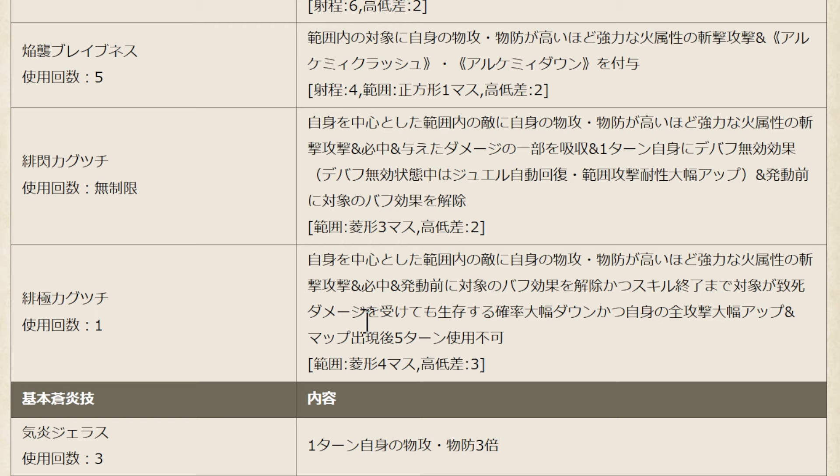The most powerful skill he has — skill usage is only 1, and it can only be used from turn 6. As you can see, turns 1 to 5 it cannot be used, so beware. It's 100% hit, and this skill will reduce the enemy's guard status. So just in case the enemy's guard buff cannot be removed, at least he can lower their guards to one-shot them. At the same time it will also greatly increase his all attack.